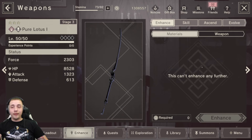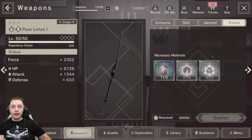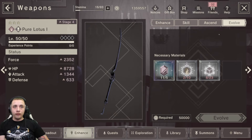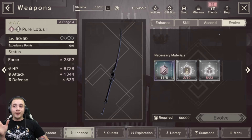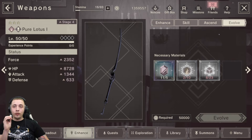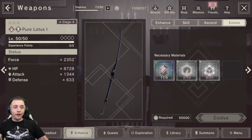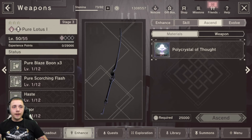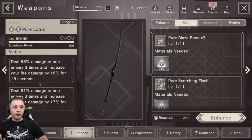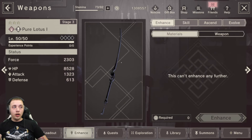So far I've only been working on the pure lotus, and I'm very happy I didn't bring it to stage four yet because I'm going to farm all the other weapons up equally. As you farm the resources needed to evolve the weapon, it starts at a base 3-star, goes to 4-star, and maxes out at 5-star by going through the stages. This goes up to stage 12 - you want all the resources to bring all these weapons up to stage four first. You'll also have to enhance the weapon to level up its skills.